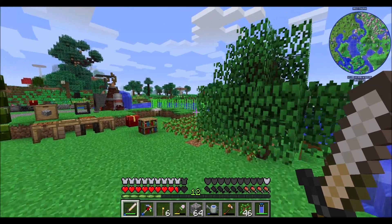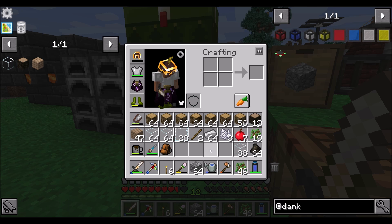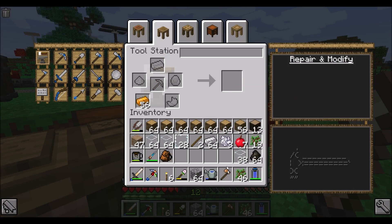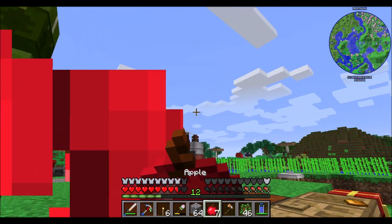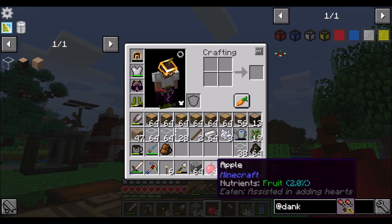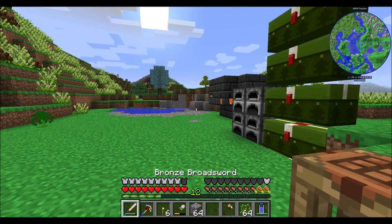Hello everyone, this is Direwolf20 and welcome to episode 9 of Direwolf20's Enigmatica 2 Expert Mode playthrough. Today I want to work on a few things. Primarily, I want to focus on getting a house going. In episodes 1 and 2, I mentioned that if you guys wanted to build me a house and share the Pastebin code, that would be cool. I had a good handful of submissions — a decent number of people tweeted at me, and I've picked one that I think will be both attainable to my current level of resources and pretty neat-looking.